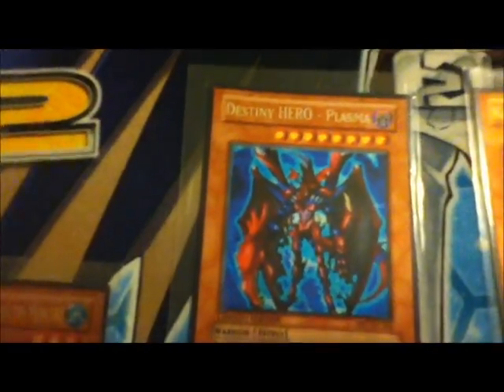And there's a bunch of other random stuff — The Dark Illusion, Kuri Bandit, Destiny Hero Plasma.